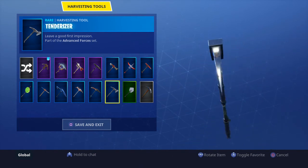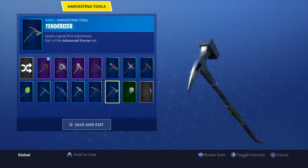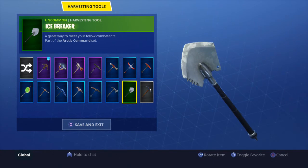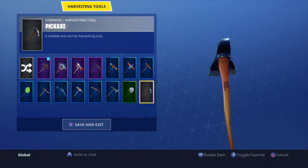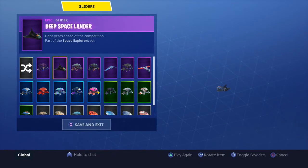Tenderizer — this was with Twitch Prime Pack 2, it's like a hammer. Icebreaker — it's pretty nice. I think it should be blue instead of green; it just seems like it shouldn't be green. I'm not sure of the price, whether it's 500 or 800, but I think it should be worth more. Then there's the last one — you already know what that is.